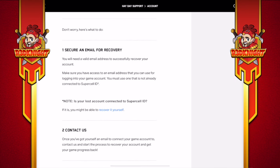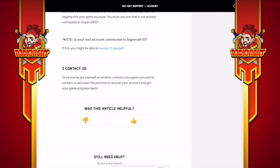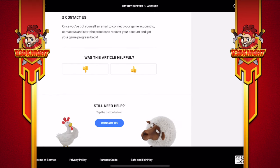To secure an email for recovery, you will need a valid email address. Make sure that email address is not one you are already using — it needs to be a different email account that's not connected to any Supercell ID. This is going to be the one you'll be using for your actual Facebook account recovery. If it's Supercell ID based, you can click 'Recover it yourself.' But if it's Facebook based, once you've got that email account what you need to do is contact the support team, and they will go through the process of supporting you to get it back.